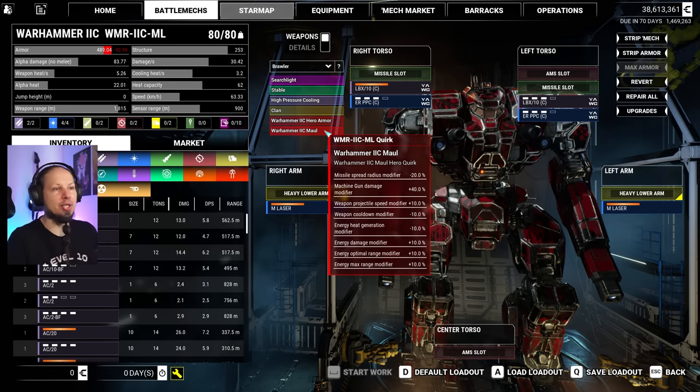It has a machine gun damage modifier which I don't care about. Projectile speed 10%, cooldown 10%, energy heat — it's okay. Energy damage and then energy range. So for the missiles, it's just the spread radius. But there is another option that we have.